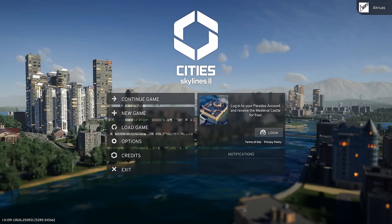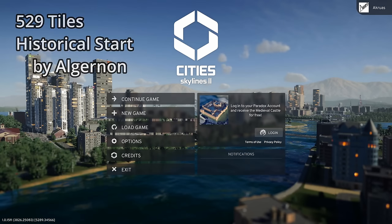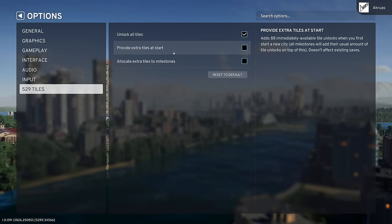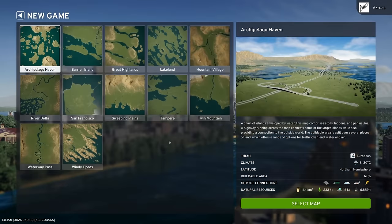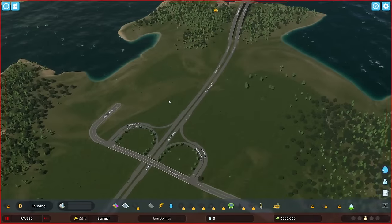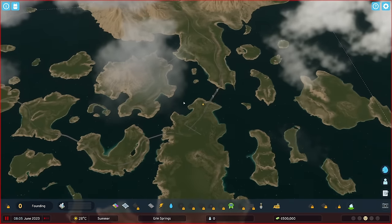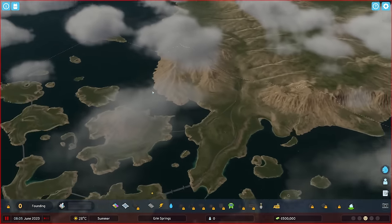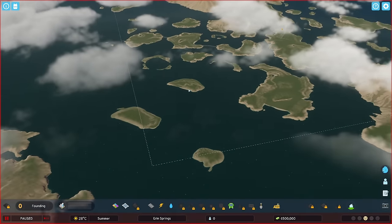The first two mods I'd like to show are Historical Start and 529 Tiles. The 529 Tiles mod has its own options in the main menu. You can unlock all tiles on a new map or existing save, provide extra tiles at start, or allocate more tiles to milestones. Starting a new game, you can immediately see that the entire Cities Skylines 2 playable map is completely free to build on.